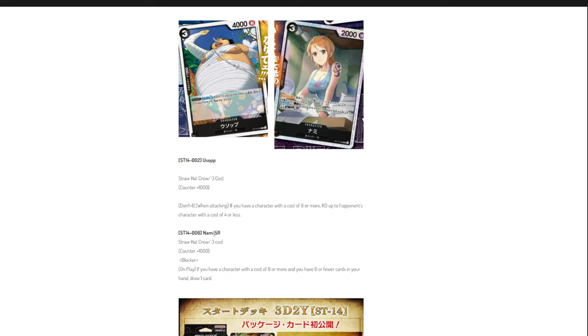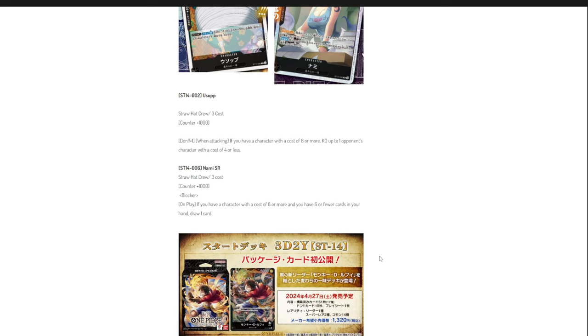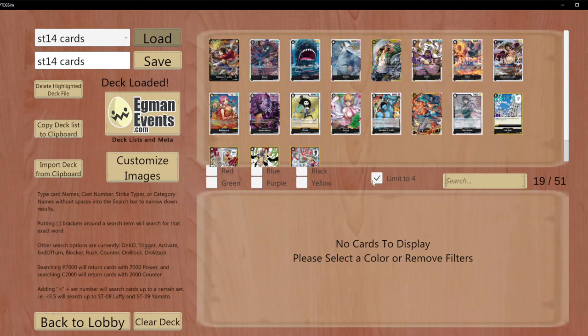Nami is your blocker and the other super rare in this deck. She is a zero-cost 2,000 power 1k counter. On play, if you have a character with a cost of eight or more and six or fewer cards in hand, draw one card. She's a blocker that draws a card — something Black always needs. This is a strong card and Nami will most likely be used.